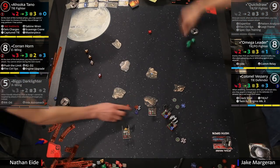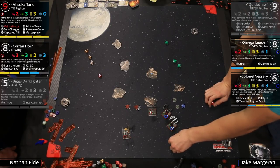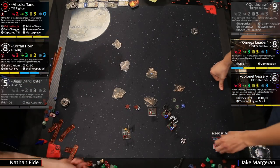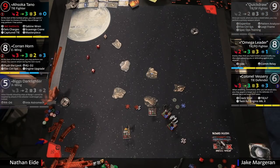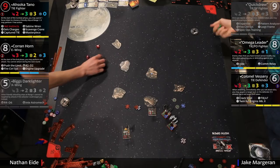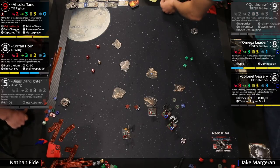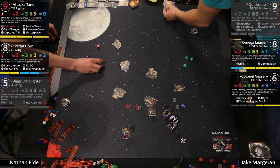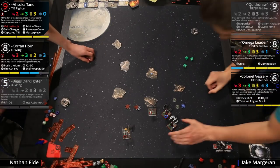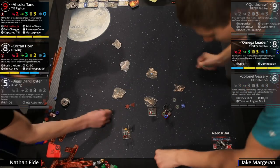Looks like Corran is taking a damage because he can't modify against Omega at range one — but now he brings the pain: focus and target lock on Vesery. That's all money — looks like two evades, one evade and a focus, spending it. Just one damage. Now the double tap — coming again with target lock. No tokens on Vesery. Oh — it would have been two focus results — that's going to be a gone Vesery! Three damage. We'll call that closing the book on that one.